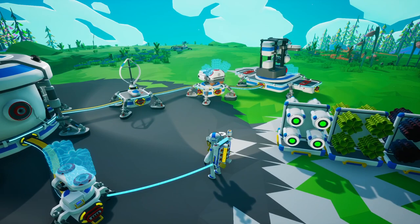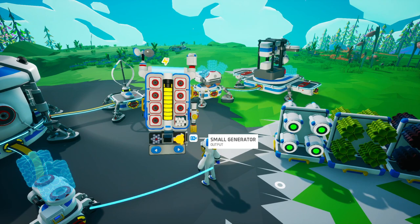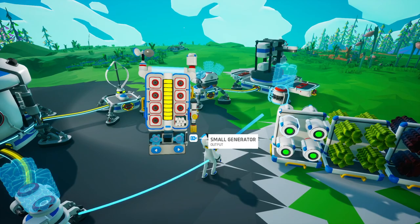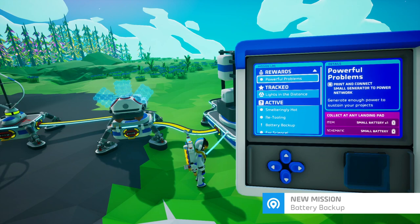We're going to research and build a solar panel and a generator. The small generator costs one compound and we can actually build it right now. So here's the small generator — produces two units per second, portable power source that runs on organic resources. We can turn it off or on. Let's connect this right here. Completed — powerful problems.